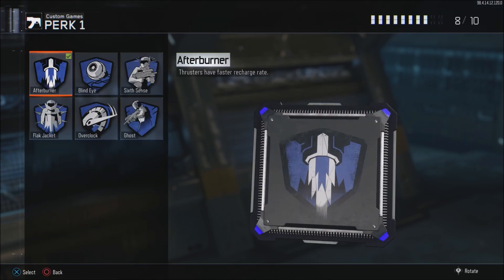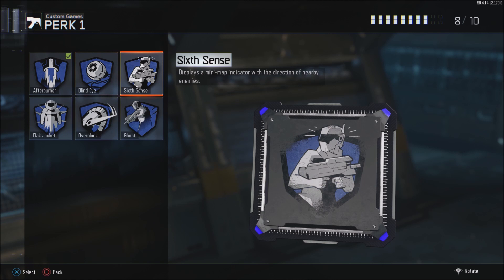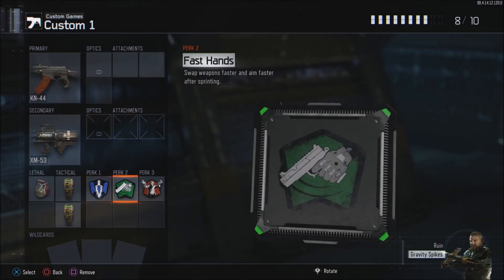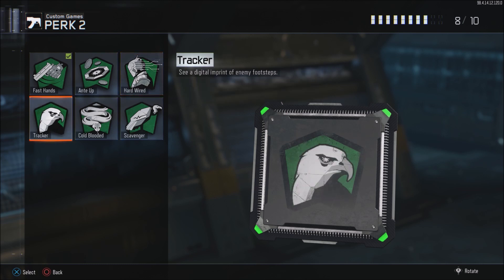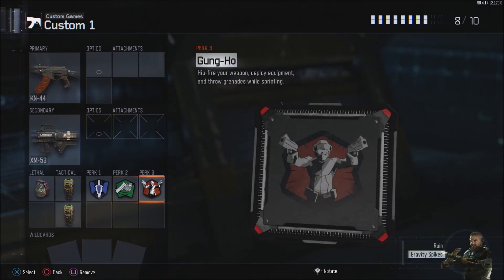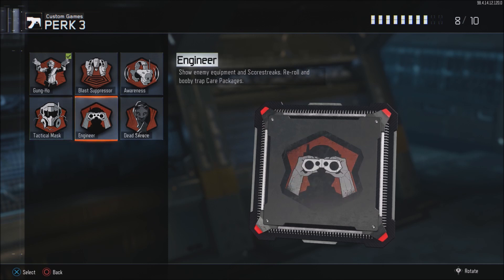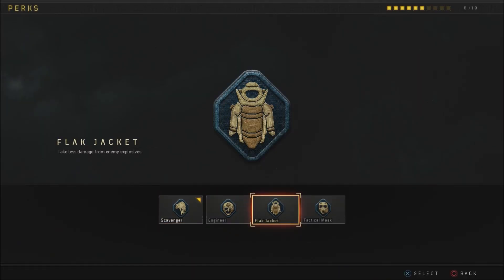Let's talk about Black Ops 4 and Black Ops 3's perks. Both games have perks you can equip in your create a class. Black Ops 3 generally has a lot more perks and they're more important than attachments because they really affect how the game feels. Things like having Awareness on is noticeable, or Hardwired where you won't trigger tripmines. Ghost is significantly better in Black Ops 3 — it keeps you off the radar when UAVs are constantly being spammed.